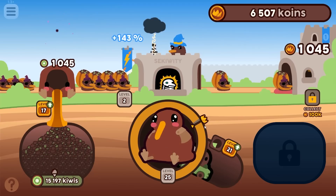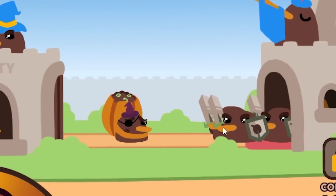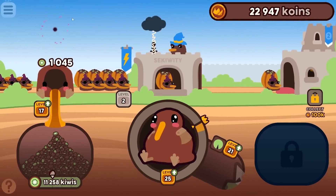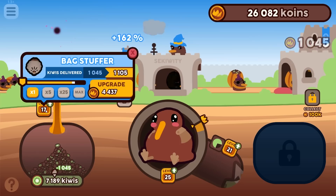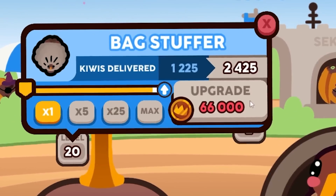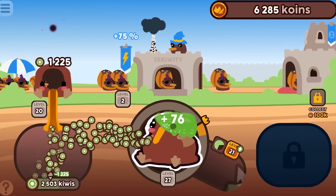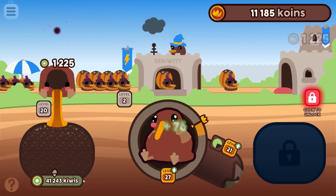Now we can sit back and relax because my auto clicker is broken — it just leveled up and I'll have to use the auto clicker on these idiots. Here comes the king — auto clicker, he's dead. That was awesome! To speed up the security I just run the auto clicker full. Let's keep leveling up the bag stuffer — I believe it's the most valuable. The storage container fills up really quickly and is now at 41,000 kiwis.